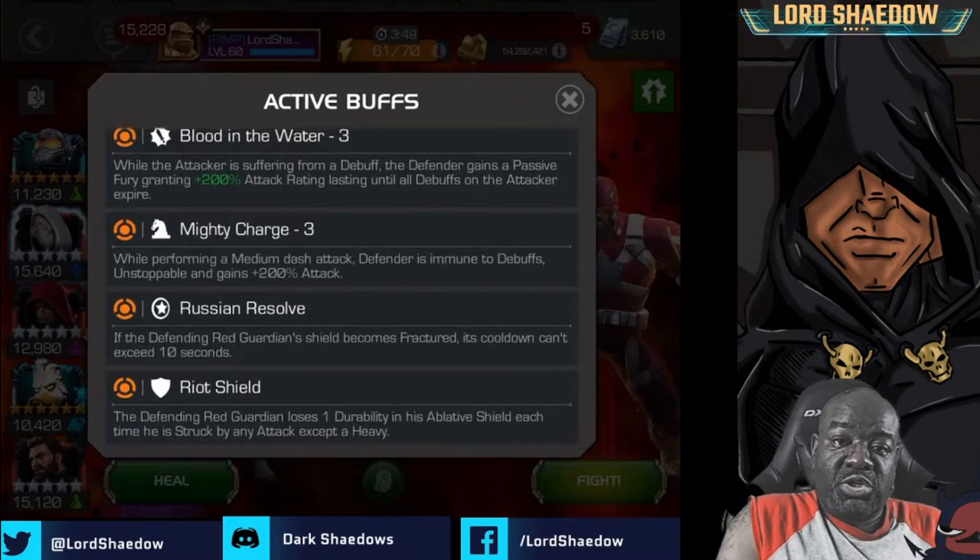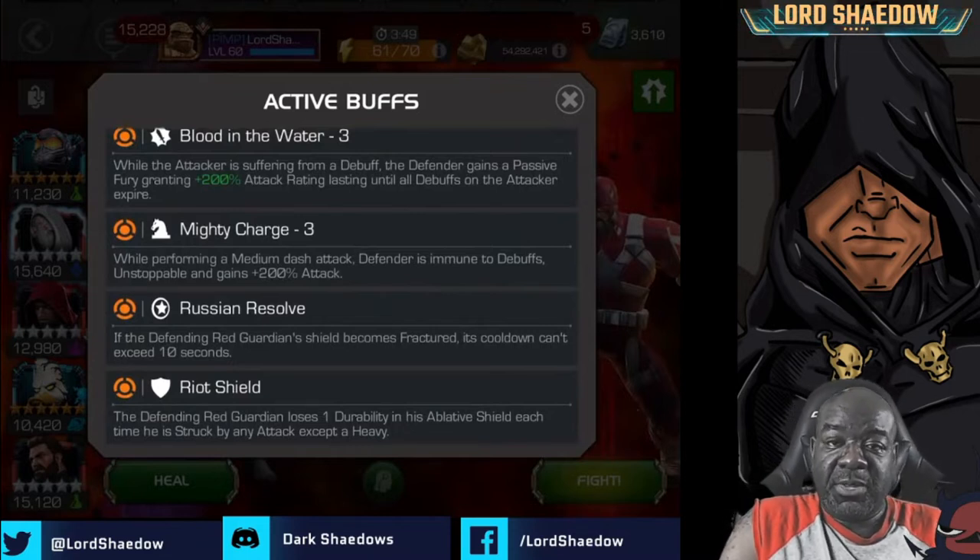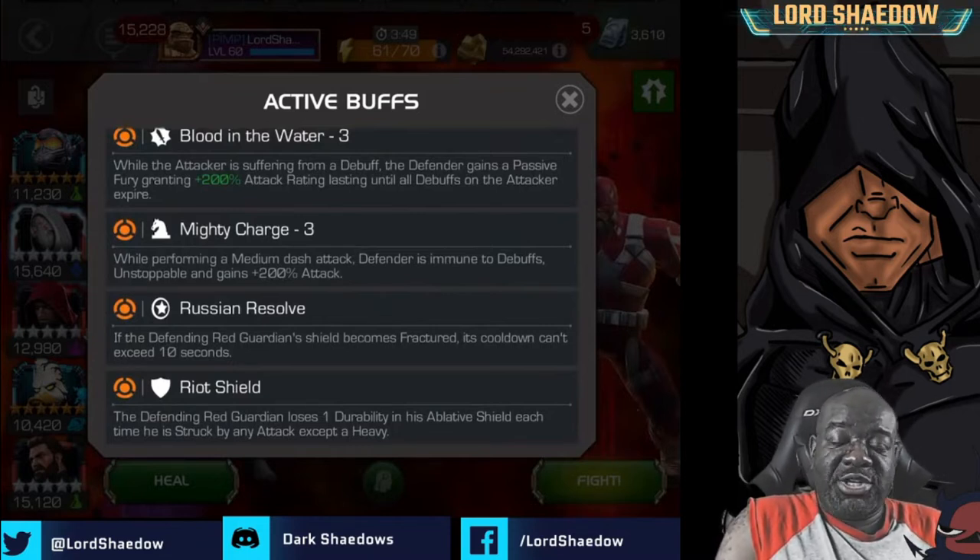Ghost won't have any debuffs on her, but as we'll see in the first fight, he has something for Ghost as well — you have to play her a little bit differently. The next node is Mighty Charge. I hate Mighty Charge — I can't tell you how many times I've gotten wrecked because my muscle memory just kicks in, I go to intercept, and I get wrecked.